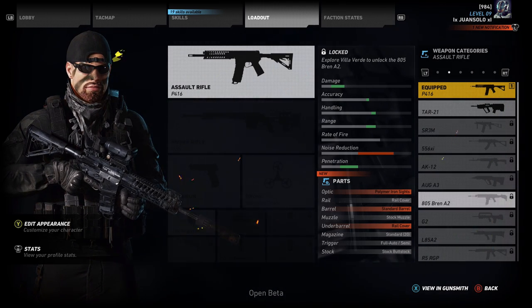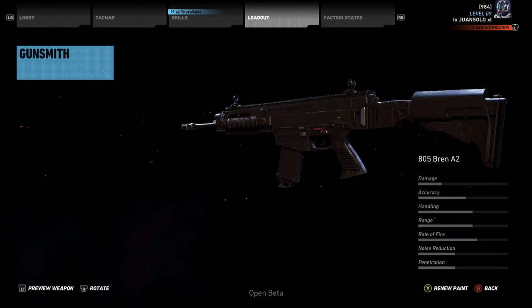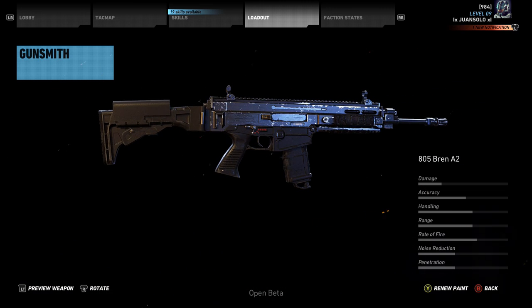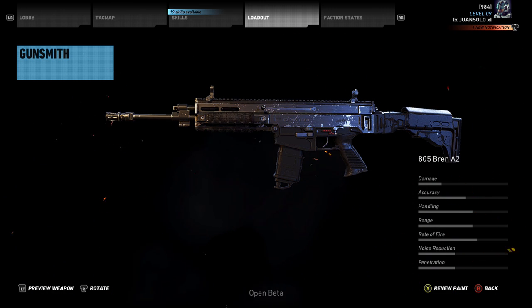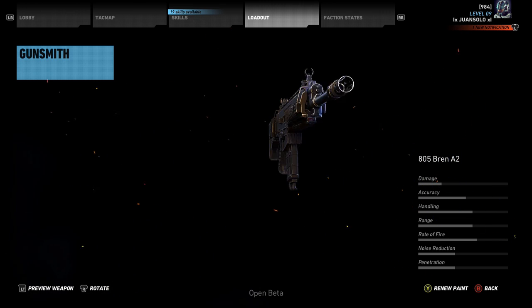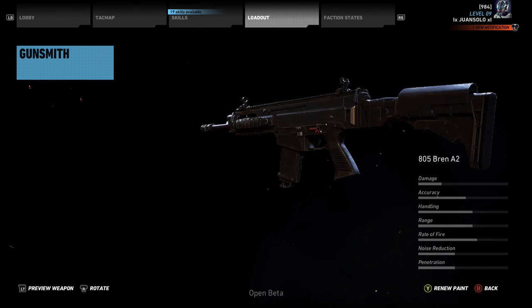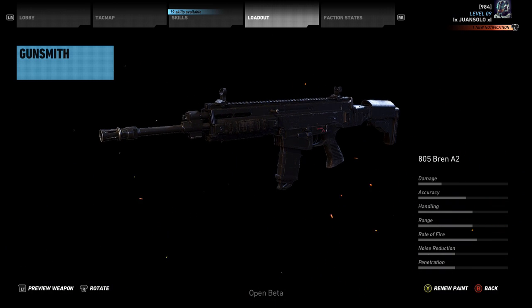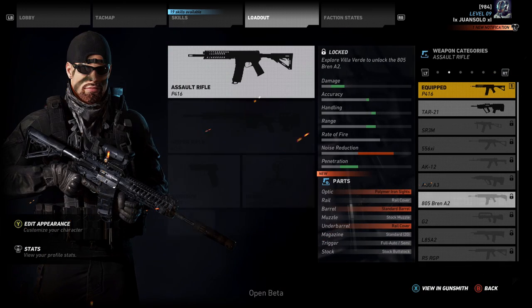Next, we're going to be talking about the 805 Bren A2, also known as the SA-805. This weapon was in Battlefield 4 and I used it a lot there. It's a pretty good modular weapon. It doesn't have as high damage as I thought it would. Accuracy is pretty decent, handling is good, and rate of fire is pretty average. Noise reduction and penetration are kind of low, which surprised me because this is sort of like a SCAR. There are definitely other assault rifles that are going to be better, but I'll give it an in-depth look. Stay tuned for that.